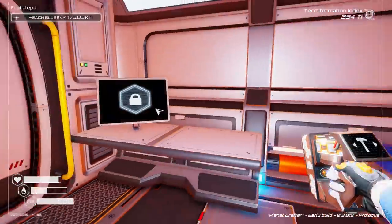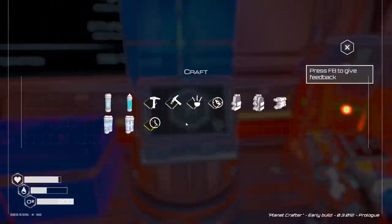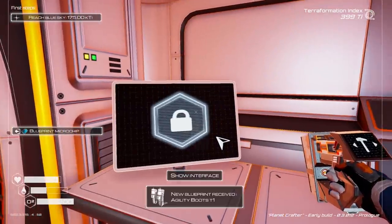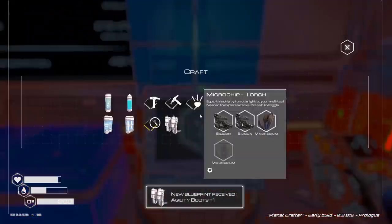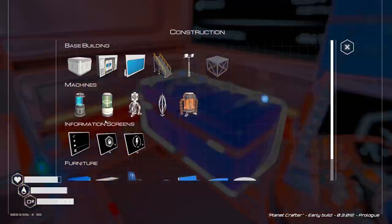I guess we want to go on like an iron titanium run at some point. Where's my blueprintometer? Agility boost tier 1? Okay, that sounds amazing. Aluminium, aluminium, rocket engine. We don't have a rocket engine.